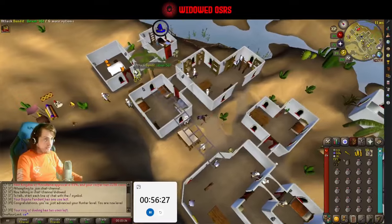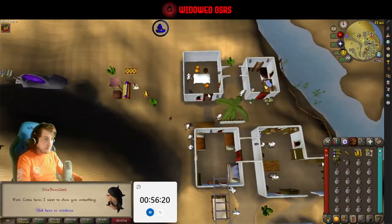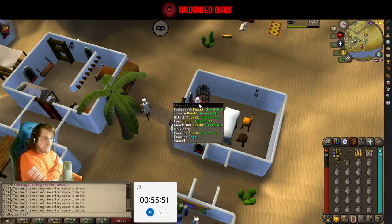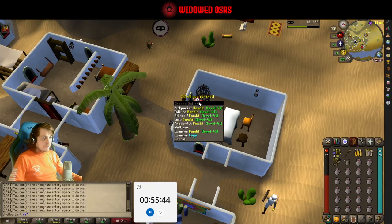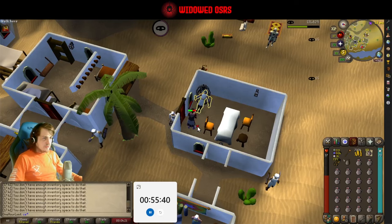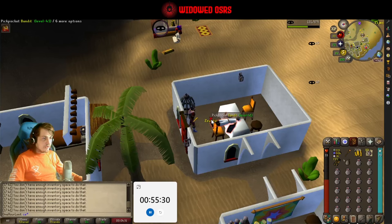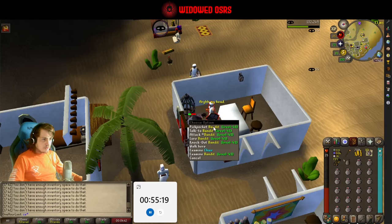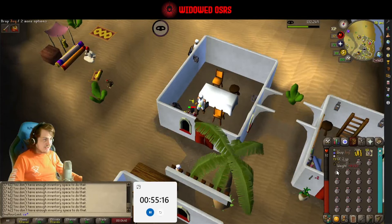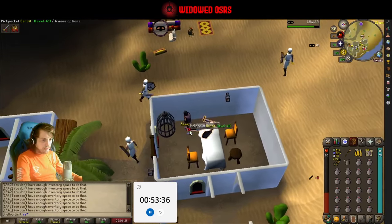So we want to find a level 41. Oh, there's one in here already - I'll just use this one. I think I've figured out a way to make this more consistent. If you have a full inventory, you can't pickpocket, so you basically can't get stunned from pickpocketing. Clicking it still cancels out of the aggro phase - you basically never get stunned like this. I'm taking a lot more damage, but that's because there's less downtime. This is actually way more consistent. I wish I'd discovered this earlier.